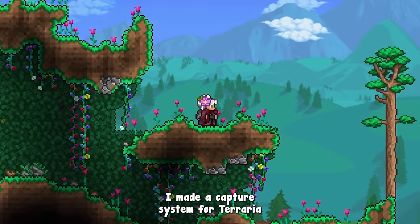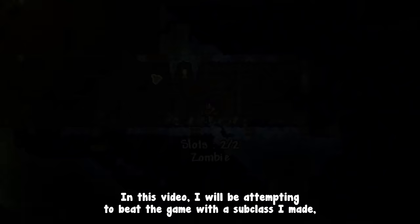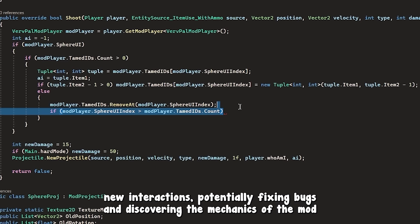I made a capture system for Terraria where the player can tame NPCs and have them fight like minions. This system is inspired by games such as Pokémon and the recent Palworld. In this video I'll be attempting to beat the game with a subclass I made, but here's the twist: the mod isn't finished yet, and I'll be adding new interactions, potentially fixing bugs and discovering the mechanics of the mod as the video progresses.